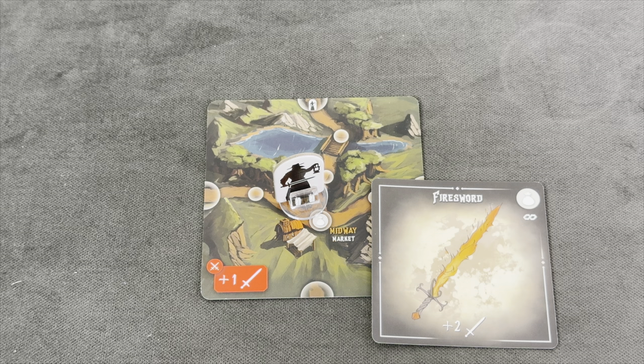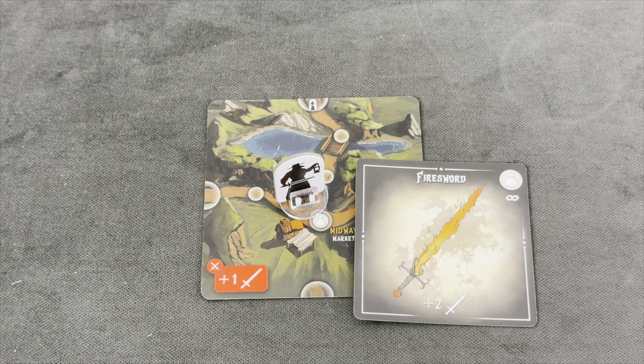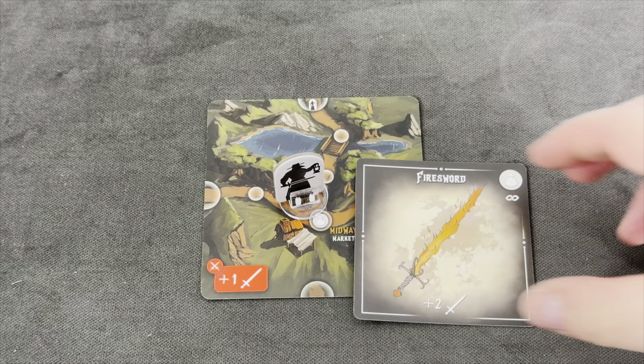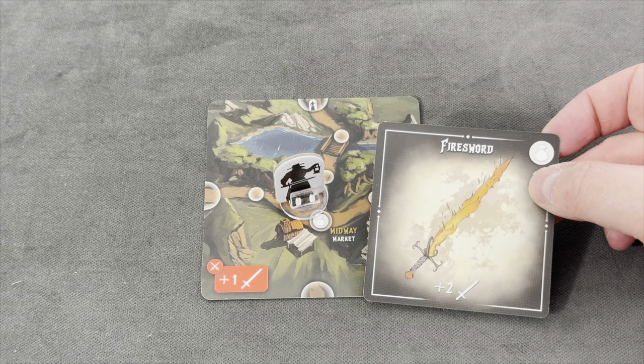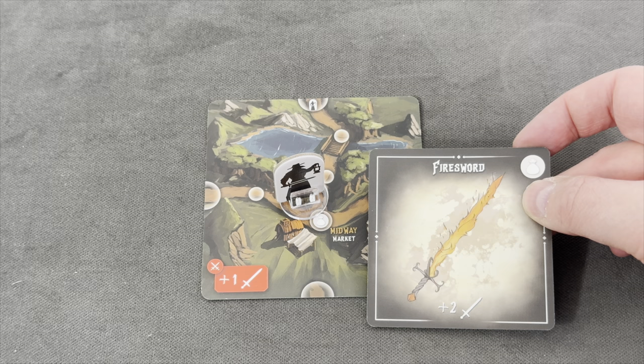That is by far the most powerful item in the deck. It's an ongoing ability that gives us a plus two. I didn't stage the deck in any way — finding this as your very first item is huge, this is massive. You are allowed to carry two items. There is a boss who, unfortunately, when revealed, forces you to discard one of your items. So we'd better get a second one. Right now we don't know which boss we're facing — it will be randomly drawn from a selection of four.